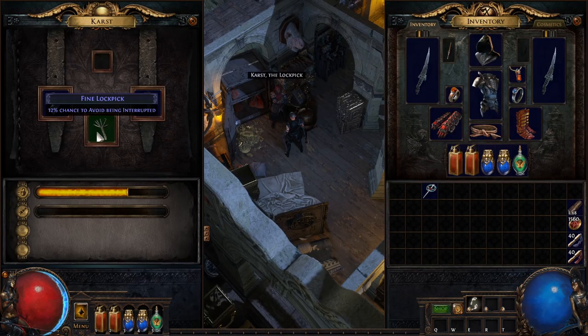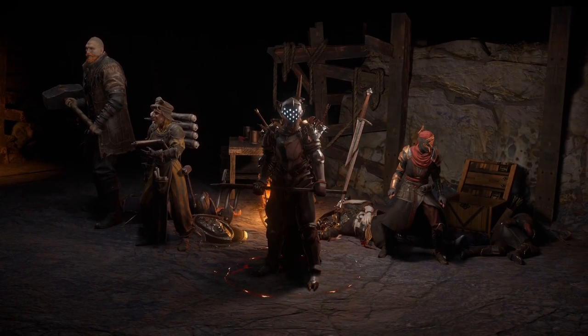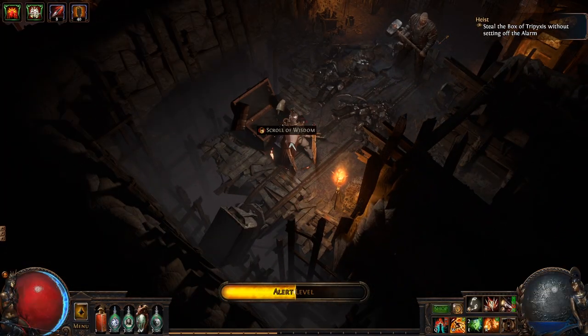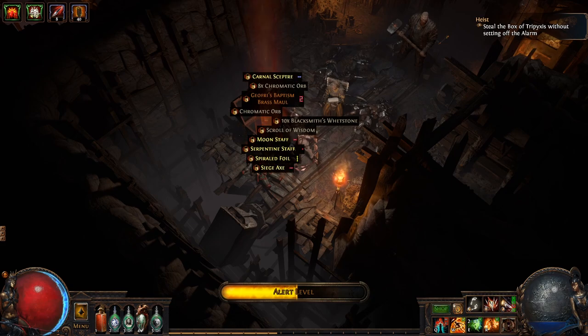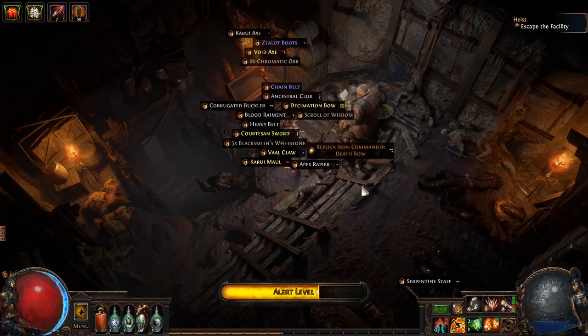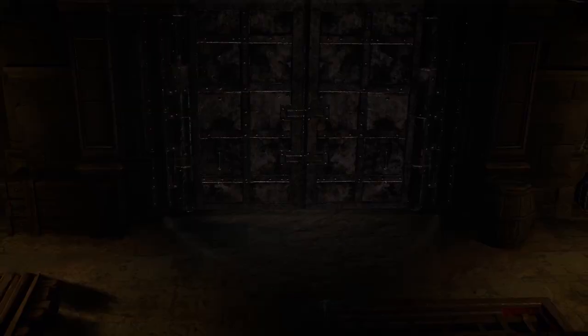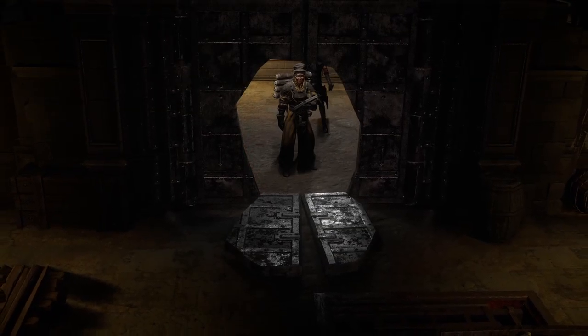Executing a grand heist — choose your payoff from exclusive new items such as alternate quality gems, trinkets, body and weapon enchantments, replica unique items, experimented base types, and more. Plan your escape on September 18th.